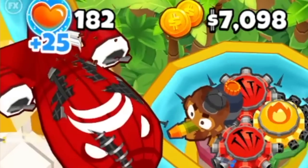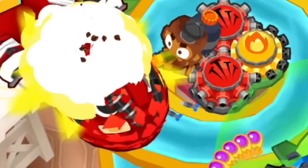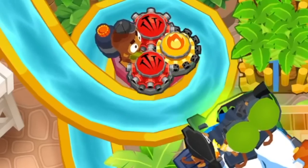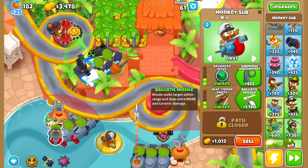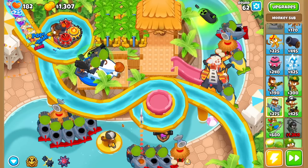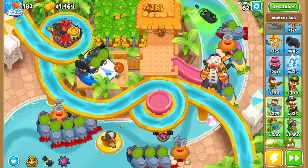Hello red Moab thing. Could I interest you in four missiles dropping on your face? Oh, you've popped already — wow, kind of pathetic, huh? Time to add more — immediately adding five more ballistic missile droppers. I still want another. Now I've got 10 ballistic missiles dropping on everything.